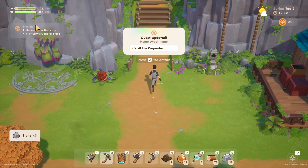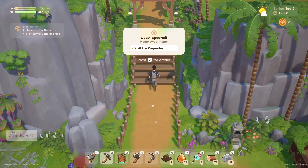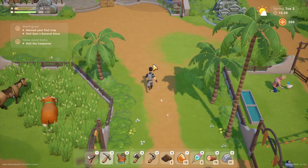One eternity later — we have enough materials. I have 72 energy; I don't know if running around costs energy so I guess we'll find that out. Now to find the carpenter.